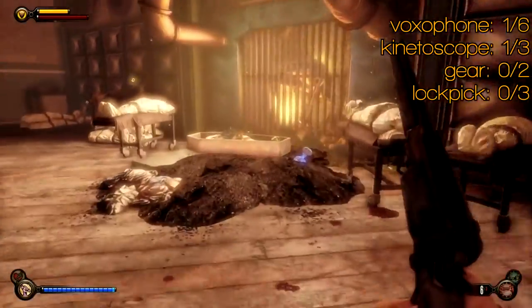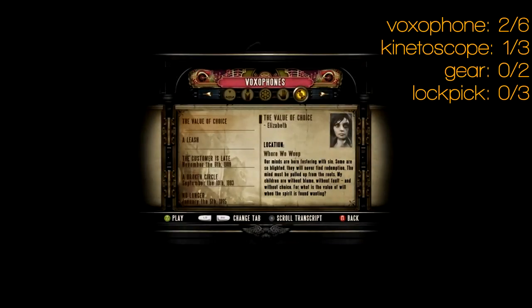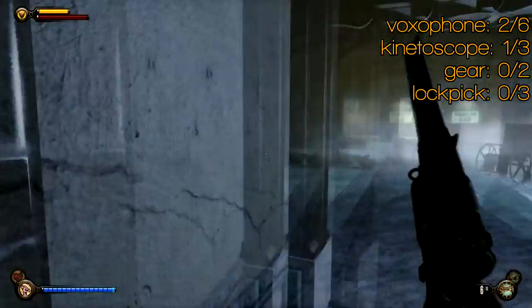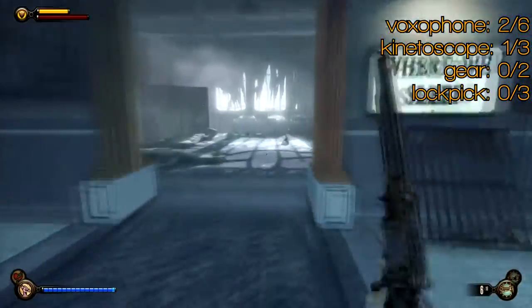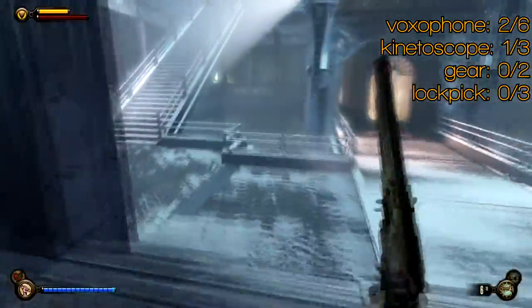In here you're going to find voxophone number two in a coffin next to some salts, which you may need. I've also got the blood to salt gear active, so I basically chain electrocute them, possess one, and then my salts build up as they die, which is quite nice. There's another seeing guy through here, so watch out for him.